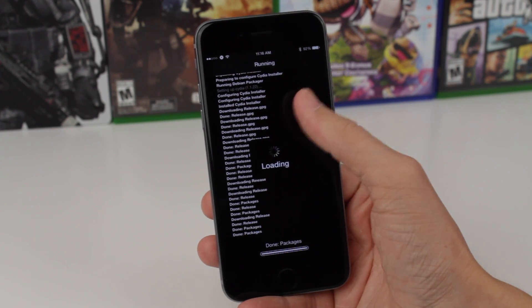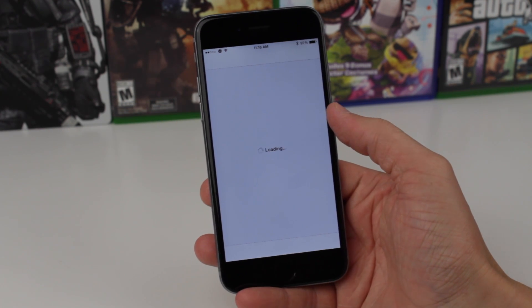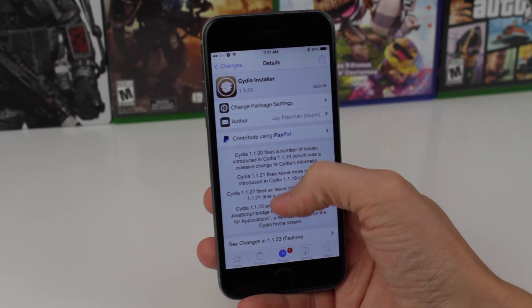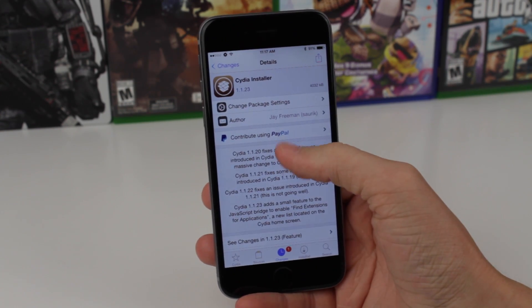When I tap on that, you can see it's going to pop up with 1.1.22, meaning that now you have the option to downgrade to version 1.1.22 of Cydia installer. Tapping that is going to reinstall that version and take off the latest version of Cydia.